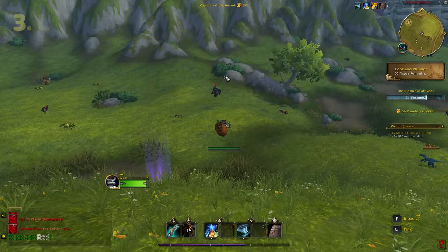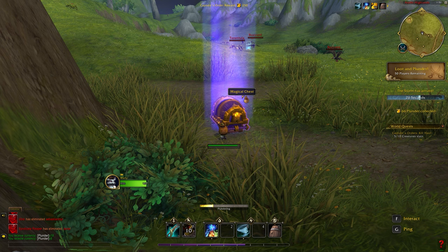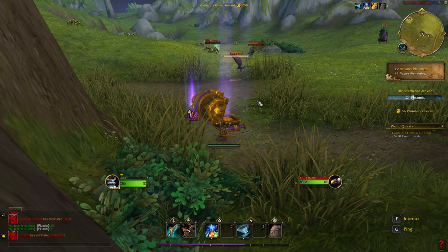Number three: look for the special chests — the big glowing green, purple, and blue chests. These give higher level spells. If you find a purple chest, you will get a super overpowered spell, and you can loot this at the very start of the game. They don't just spawn in later on; they're there from the start.